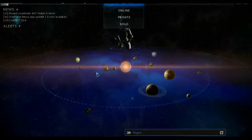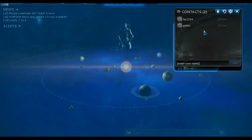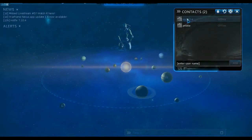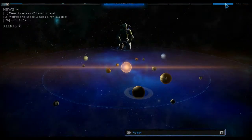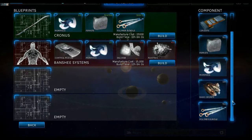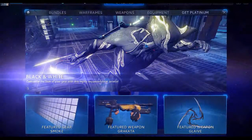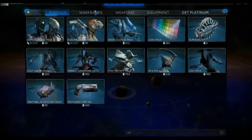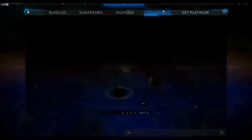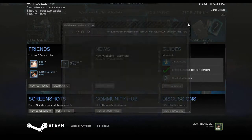This is your contacts — I currently have two friends here. The Foundry is where you can craft your equipment and items, kind of like a workbench. In the Market you can buy things using platinum or credits.